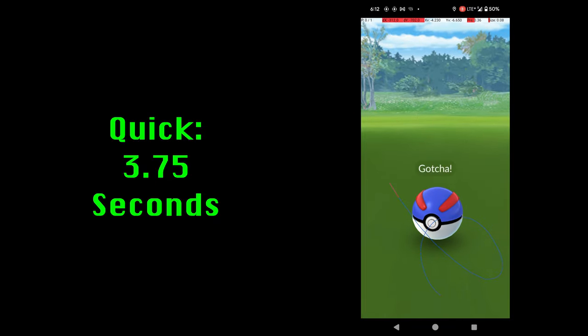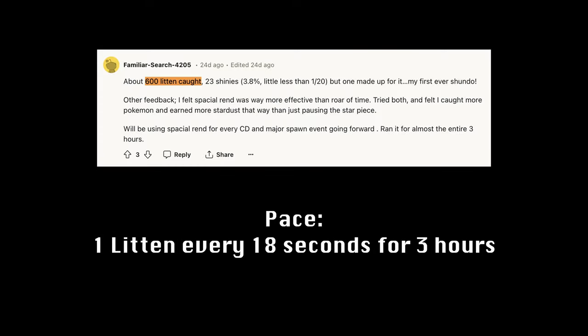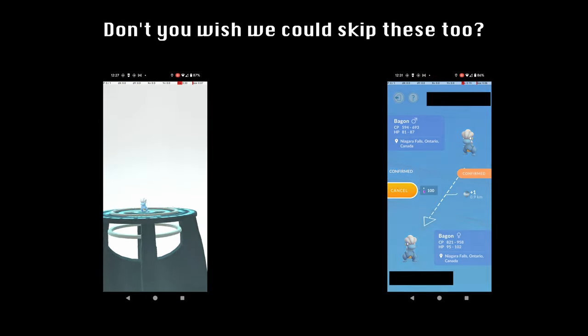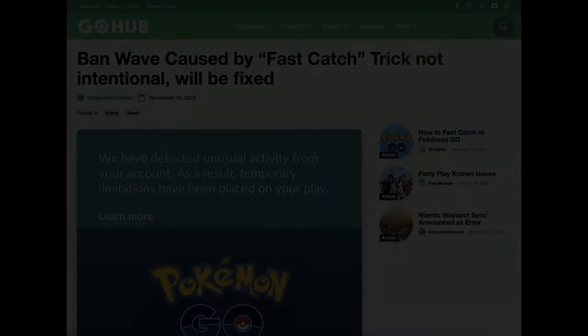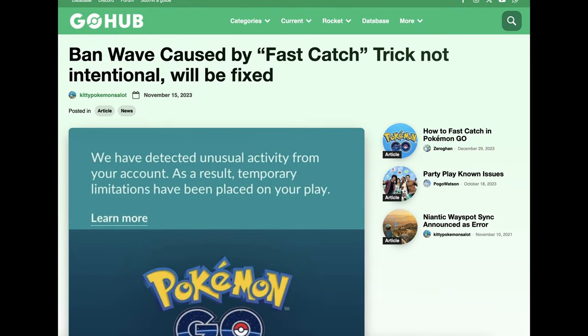During Community Days, Quick Catch is the reason that some players are able to catch such absurd numbers of Pokémon, accumulating millions of XP, thousands of candy, and hundreds of candy XL. In a game filled with tedious animations and quality of life issues, Quick Catch is a breath of fresh air. While it technically relies on the exploitation of a UI bug in the game, the actions of Niantic have shown that it is well tolerated and probably not going anywhere.